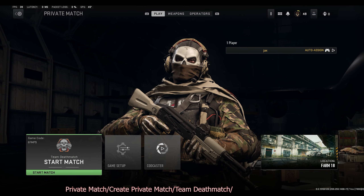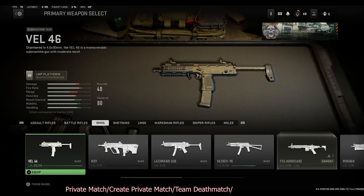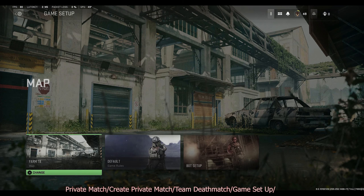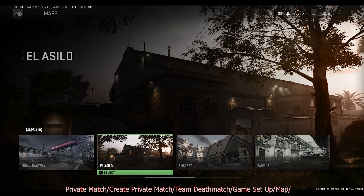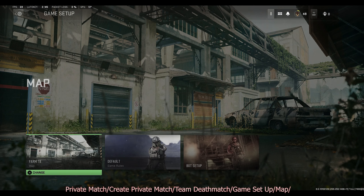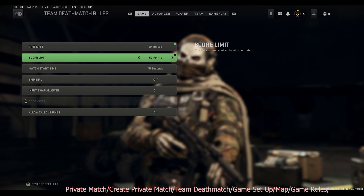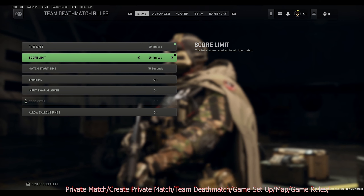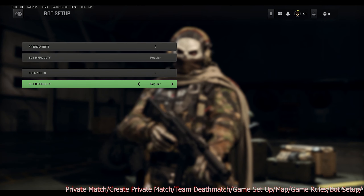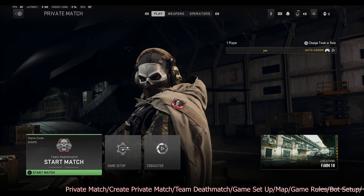Set your guns to ones you actually want to practice with — it's best to use guns you'll actually use in-game. Then choose your map; the best one is Farm 18 because there are spots where you'll get more action. Go to game settings and set time limit to unlimited, score limit to unlimited, and match start to five seconds. Set enemy bots to six, which is the max, and put them at recruit level. You can give yourself one friendly teammate as well.